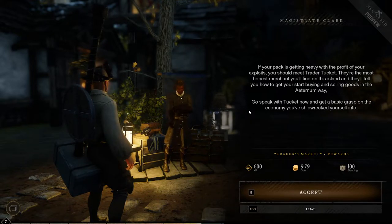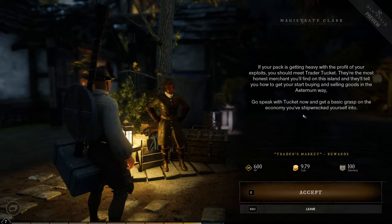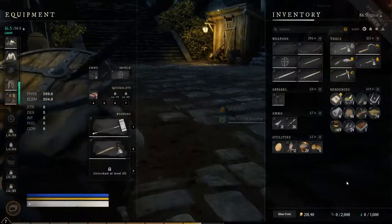They're the most honest merchant you'll find on this island, and they'll tell you how to get your start buying and selling goods in the Eternium Way. Go speak to Tuckett. Let's go speak to Tuckett. Alright, so I have Tier 1 items.